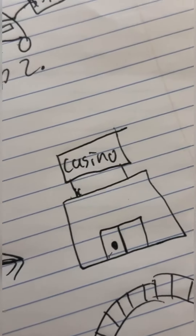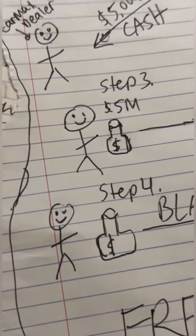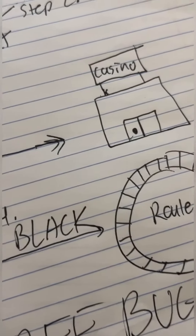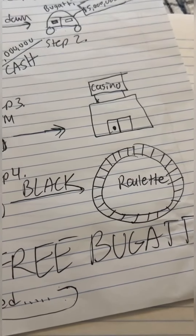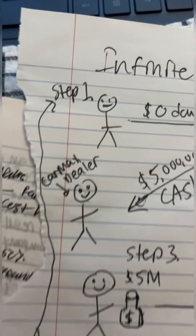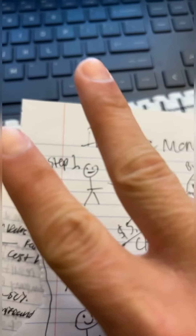Then you go to your local casino. If you're in California or any other state where gambling is not allowed, you hightail it over to Nevada as quickly as possible. You go to the roulette table and put it all on black. If it hits, you just got a free Bugatti! If it happens to be red, no worries — go all the way back to step one and repeat the process, but this time buy two cars instead of one.